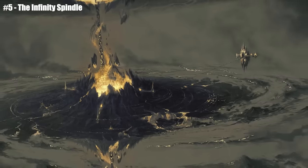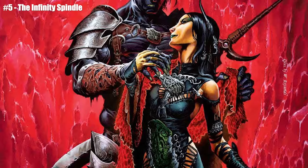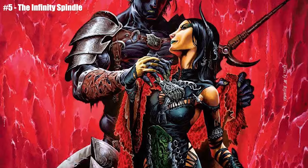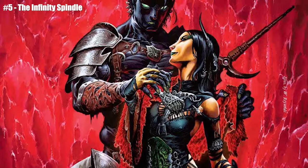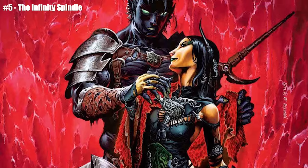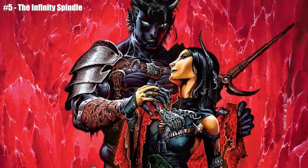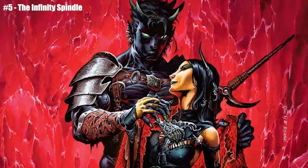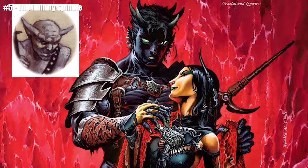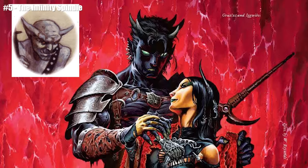He enjoyed his divine ascension only briefly, though, before Grask enacted vengeance. The demon prince had no need to regain the Infinity Spindle since he already possessed power greater than it could grant. Instead, he dispatched agents far and wide to spread news of what the spindle could do and the puny, pathetic creature that claimed its ownership. Soon enough, Raxivort was pursued by a variety of enemies seeking to claim the spindle as their own.